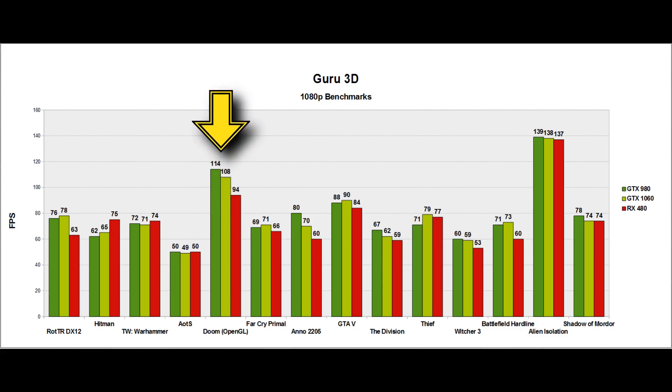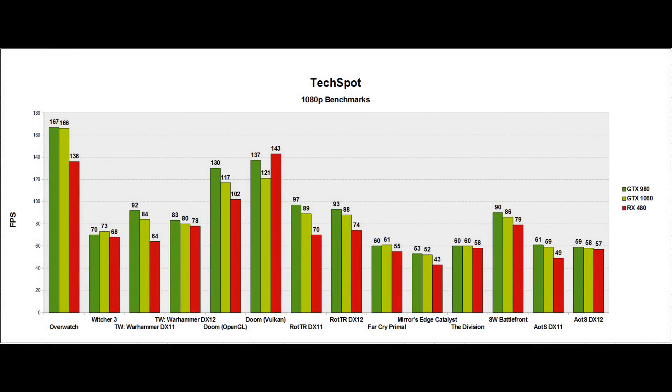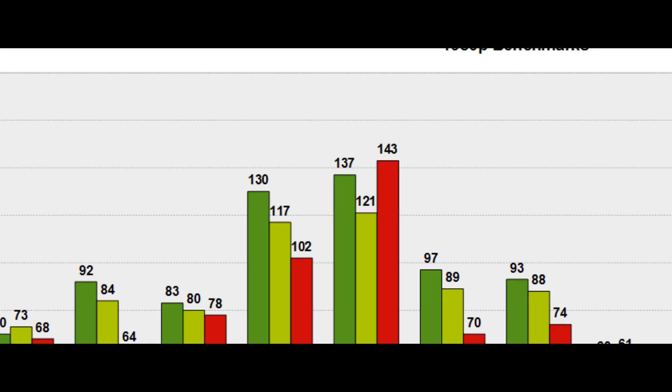For me, the interesting thing is Doom benchmarked on OpenGL. Doom has been making headlines because of its Vulkan implementation, and yet many in the tech press still decided to bench using OpenGL. This is something I'm going to talk about later, but you'll soon see why this is an issue. Over at TechSpot, they benchmarked Doom on both OpenGL and Vulkan, and we can quite clearly see the massive swing, just as I had predicted. You've got the GTX 1060 leading by around 20% in OpenGL, which swings over to a 20% lead for the RX 480 on Vulkan.